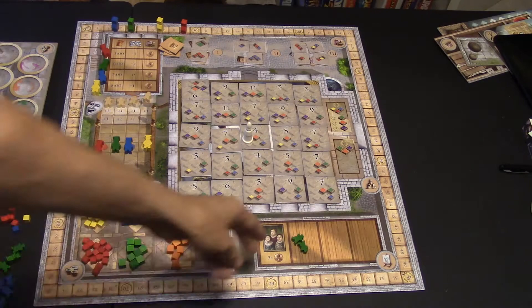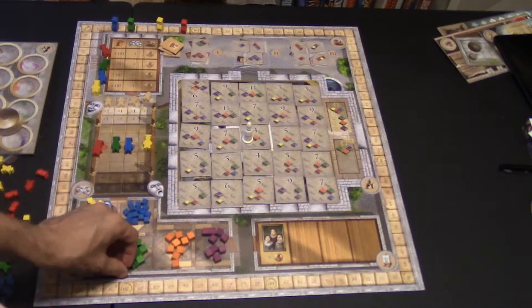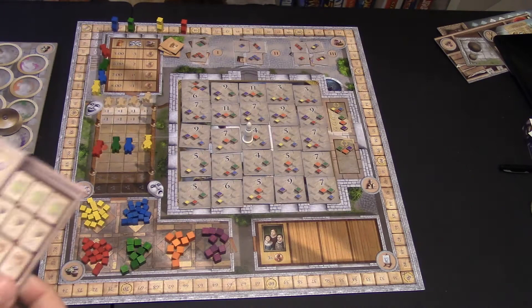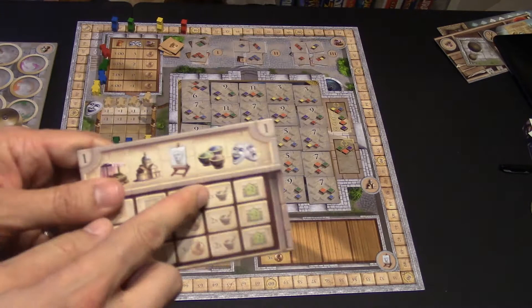The fourth choice is mixing paints. You can't usually pick up green, orange, or purple — you have to mix them. Using your player shield, you can determine what paints to mix and turn those paints in to get those blocks in exchange. For each apprentice you place here, that's two extra mixings you can do — so two oranges, or two greens, or a green and orange. You can mix up to six paints at one time depending on how many apprentices you put there.